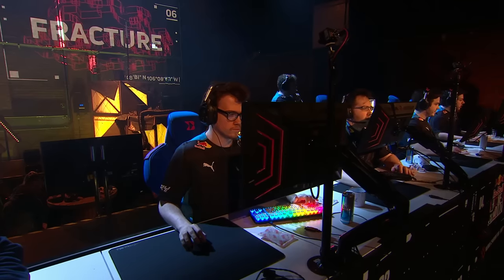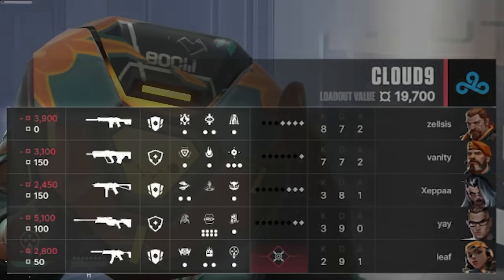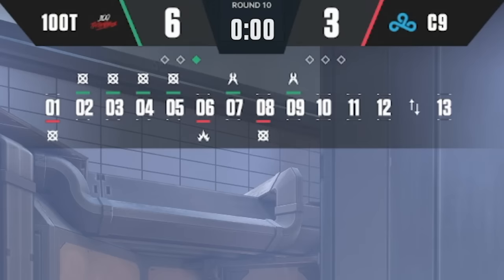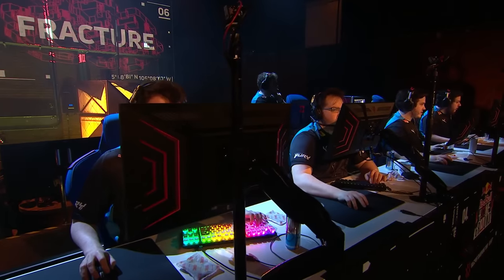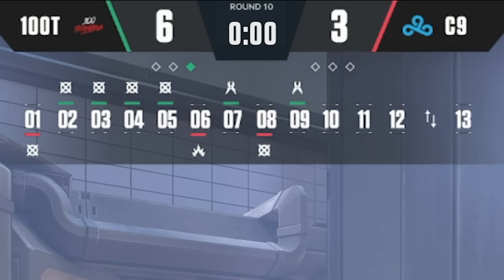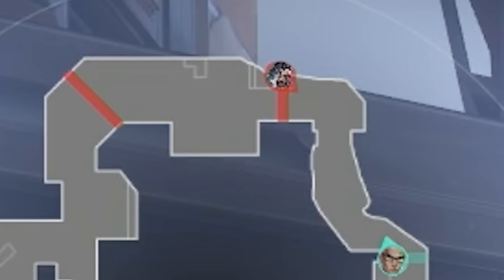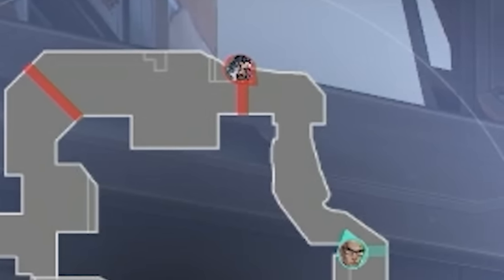Cloud9 want to stop 100 Thieves' momentum before it snowballs out of control, so they call to force buy this round. It's a risky gamble — if Cloud9 loses the force buy, which is likely since they still have worse weapons, they're going to end this half down 4-8 or 3-9. But it's a risk they're willing to take, because if they win, a 6-6 half actually becomes a reality.